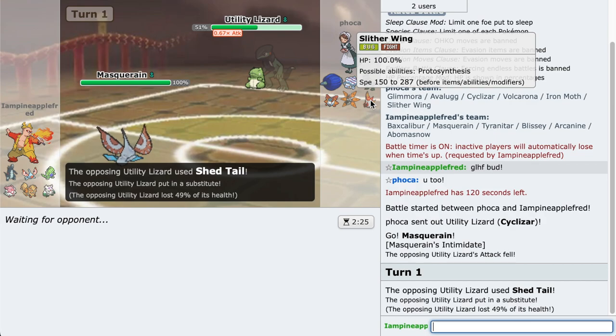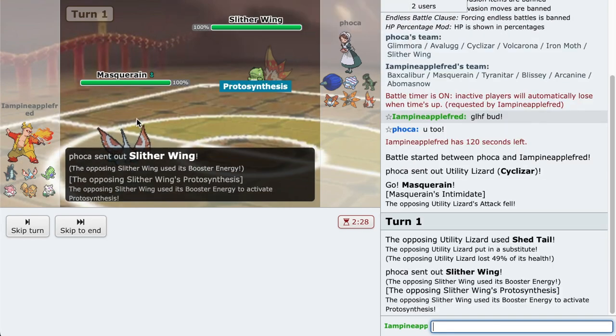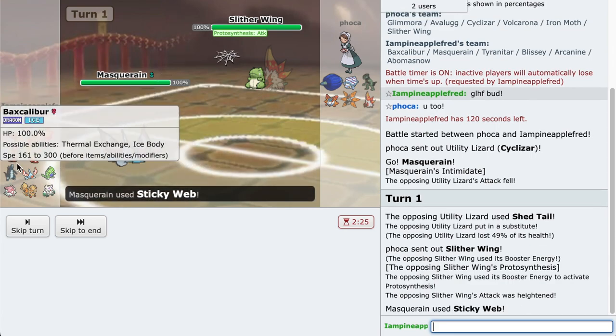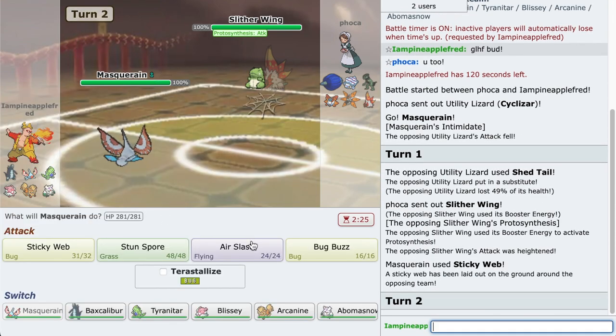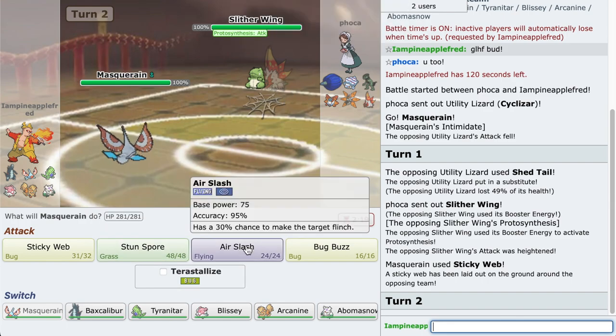I'm not familiar with Iron Moth or Slitherwing. I'm assuming it's some form of Volcarona variant. I haven't gotten that far in the game yet but I'm here to learn. We do encounter some salt and that's at the end of the video. As always we only have one Gen 9 Pokemon on the team because I want to focus on learning one Pokemon at a time. I can learn about the other Pokemon by getting wrecked by them.